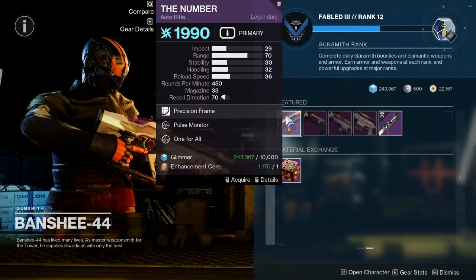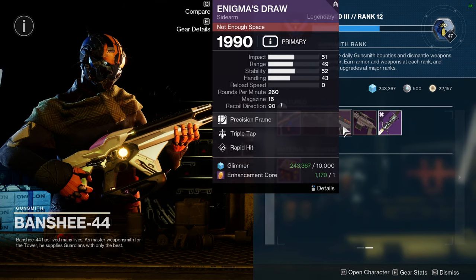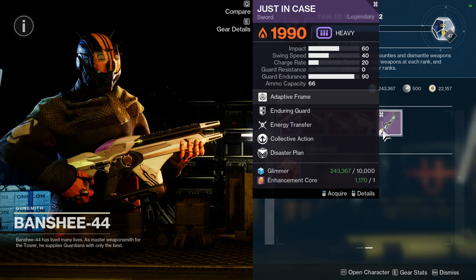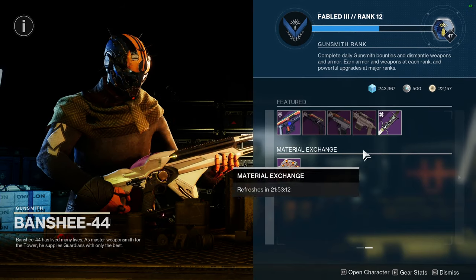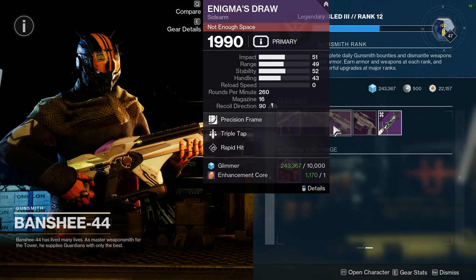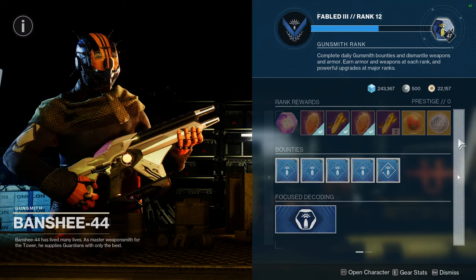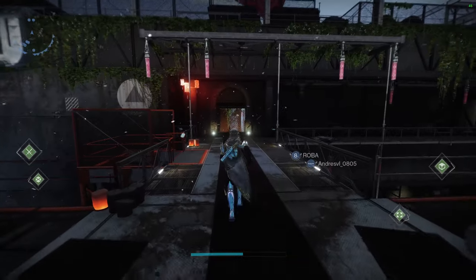As for Banshee, he's selling The Number with Pulse Monitor and One for All, True Prophecy with Rangefinder and Demo, Inigo's Draw with Triple Tap and Rapid Hit, Shepard's Watch with Outlaw and Opening Shot, and Just in Case with Collective Action and Disaster Plans. I really have no strong opinion on any of these weapons — maybe Inigo's Draw because Triple Tap and Rapid Hit seems nice. Banshee just doesn't sell anything great, though he occasionally does.